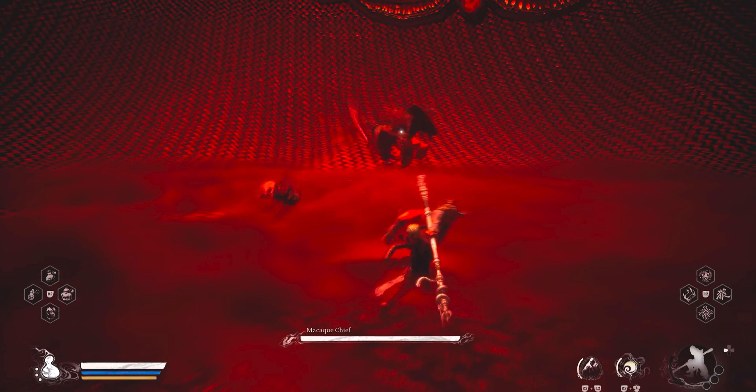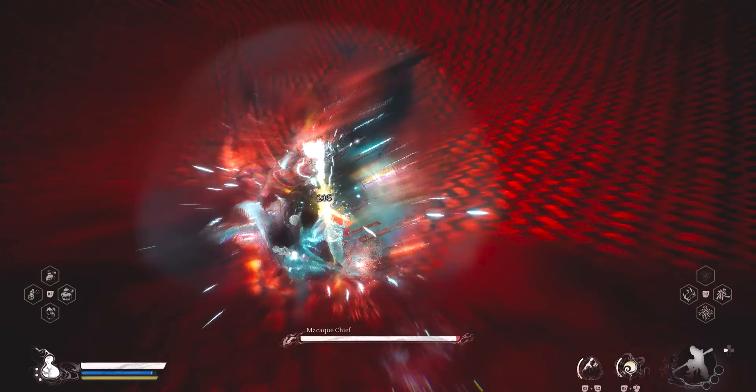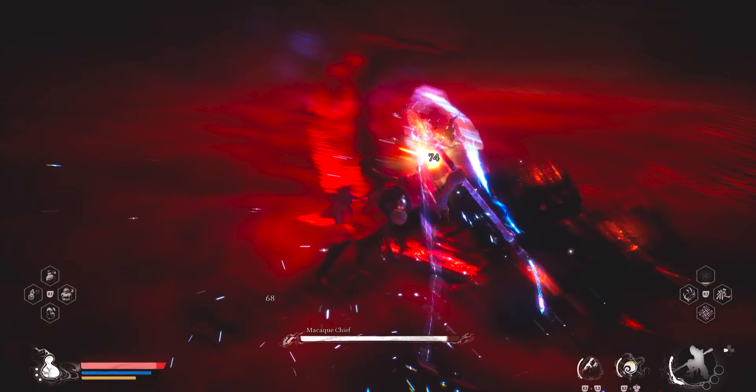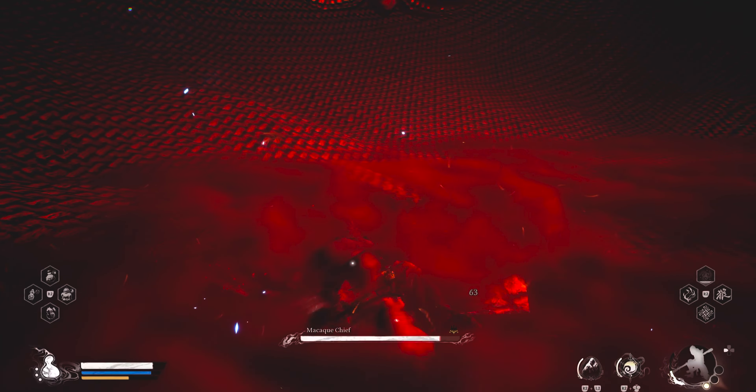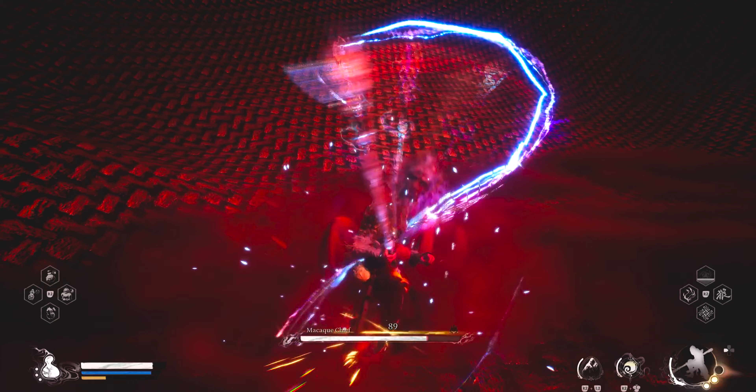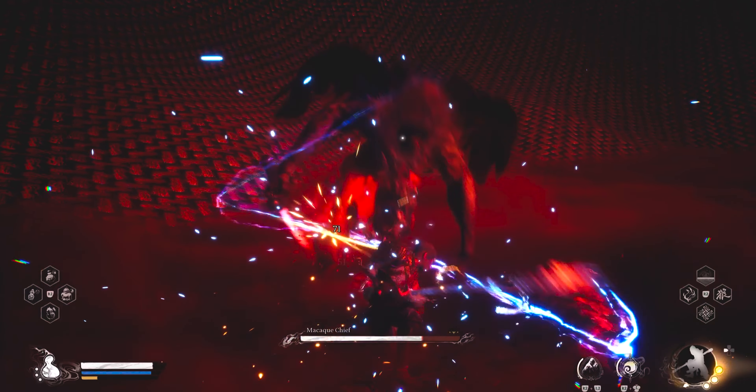In this second phase you will be faced with the Macaque Chief. He's pretty much a monkey that can fly and he's not that hard. For this phase I stayed aggressive — I went at him with light combos ending with heavy hitters every opportunity I got.